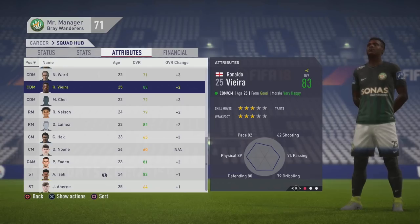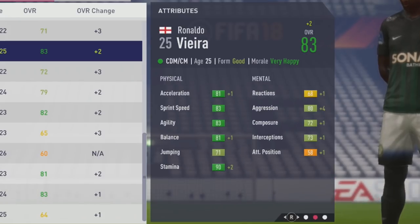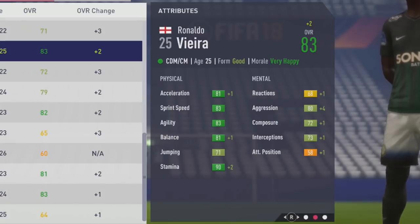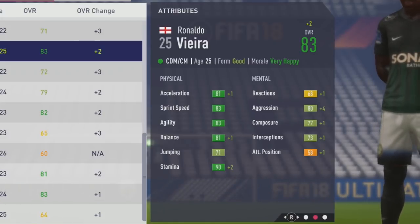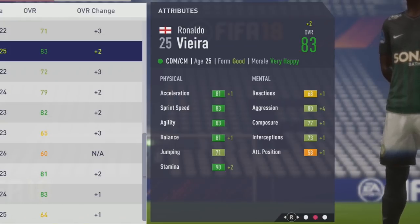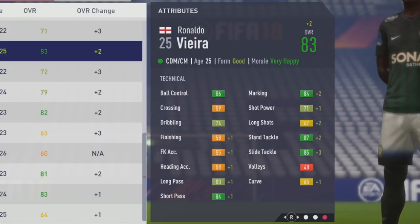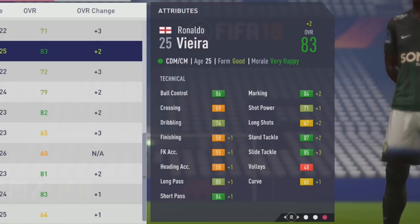He hits his potential of 83 overall at age 25, with 3-star skill moves and 3-star weak foot. Individual stats: 81 acceleration, 83 sprint speed and agility, 81 balance, 71 jumping, and 90 stamina. Mentally: 80 aggression, 72 composure, 73 interceptions. Technically: 86 ball control, 74 dribbling, 80 long pass, 84 short pass, 84 marking, 71 shot power, 67 long shots, 87 stand tackle, 85 slide tackle, and 65 curve.